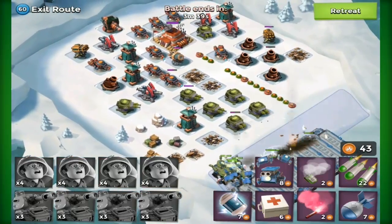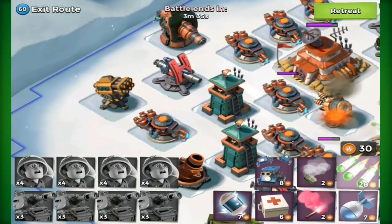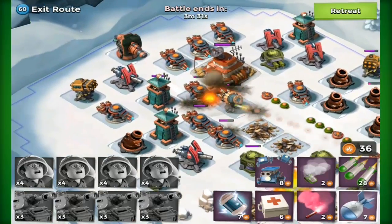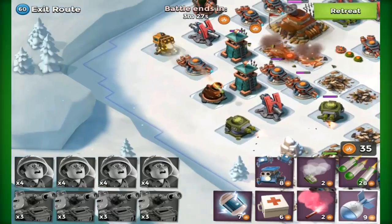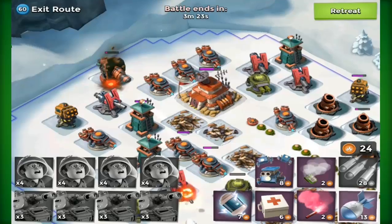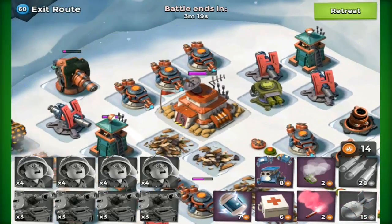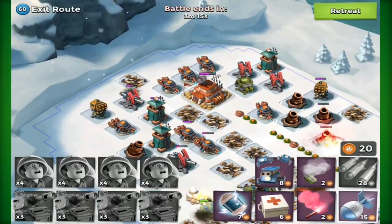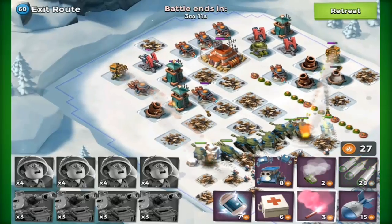I don't think we should have any problem taking this base down. I'm going to use the shock just to speed things up — we won't even need to target this boom cannon, hopefully, but I'll probably aim on it anyway because otherwise we risk getting interfered with by these cannons here. So we're just going to be taking that down from the left side.